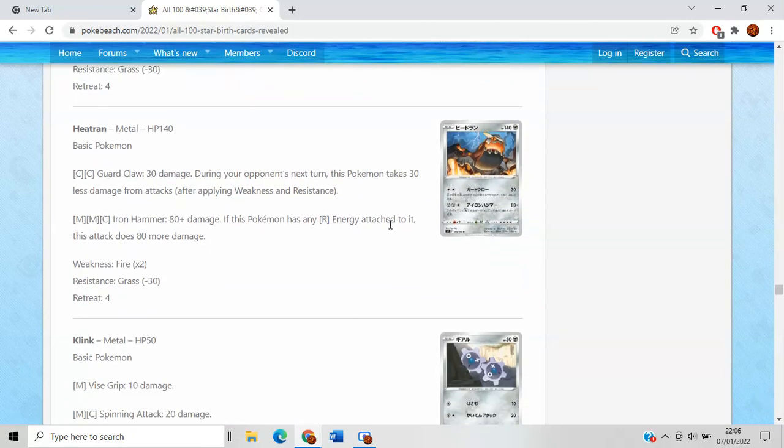Heatran — Guard Claw does 30 damage and during your opponent's next turn this Pokemon takes 30 less — really bad. Iron Hammer does 80, and if this Pokemon has any Fire energy attached, it does 80 more for 160 total. But if the Magma Basin card is exclusively for Fire Pokemon, then even if you manually attach a Fire and Bronzong the other energy, you have to consistently find ways of getting energy into play — at which point why aren't you just playing Zacian or Corviknight? The 160 number is good, but I don't think it's particularly great.